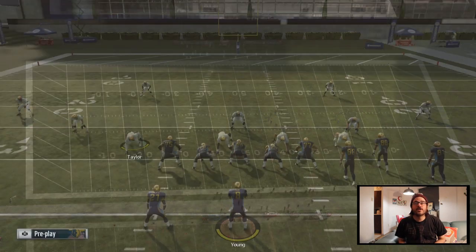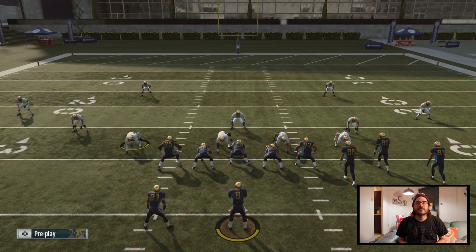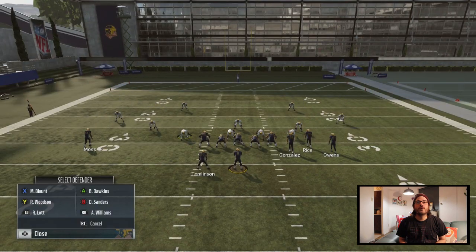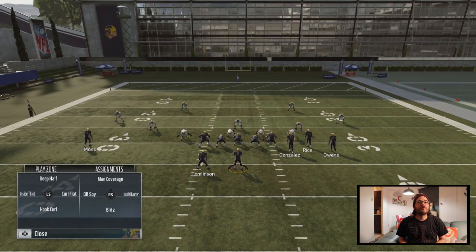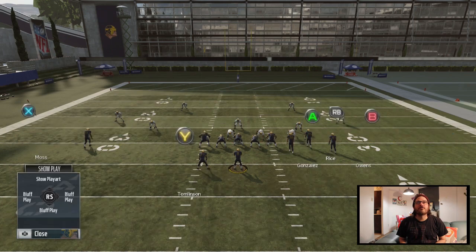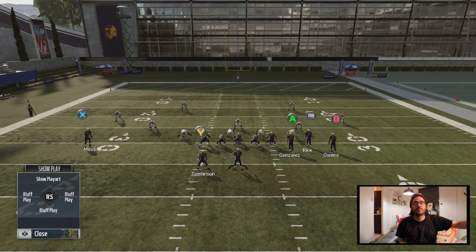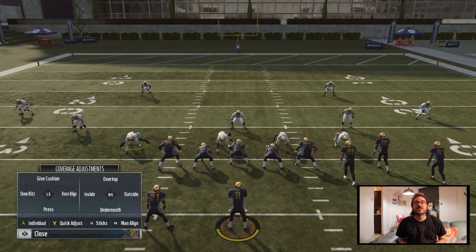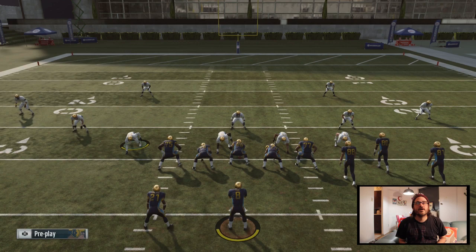So we're going to use this three dime, three double buzz. What we're going to do is put cloud flats on the field first, man up this LB here across on Owens, and then man up A across on Moss. That little hook zone we see there, we're going to change him into a hard flat, and then put those back in cloud flats. You can have LT or whoever your user might be — Shazier — in that spot, put them into a little hook zone, and that's who you're going to user over the middle. Then I shade outside and protect the sticks. Those two things are very important.